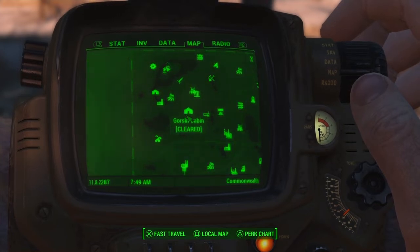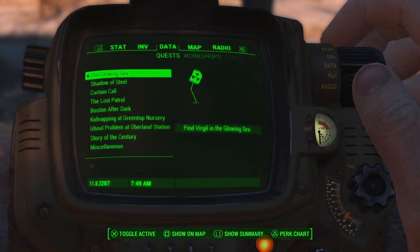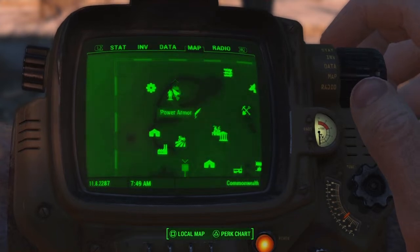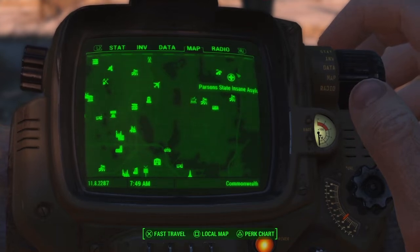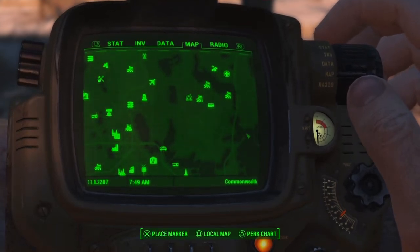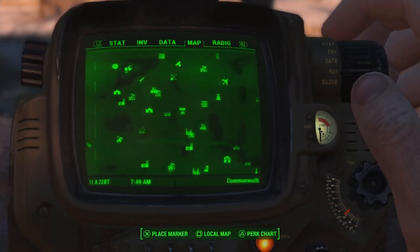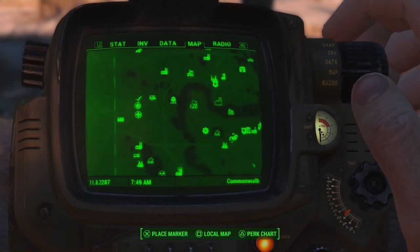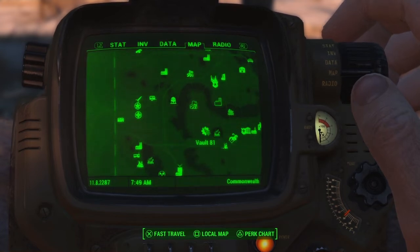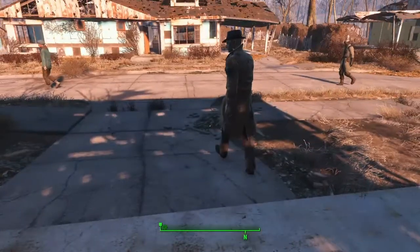After doing the Memory Den and all that, you'll unlock the mission called The Glowing Sea to find Virgil and all that. But we're going to wait - we want to start working on some of those quests. It's possible to do the Parsons State Insane Asylum and then start Bunker Hill. But I figured you guys will do Vault 81 first - it's a lot easier, and it's just right around the corner from Diamond City.